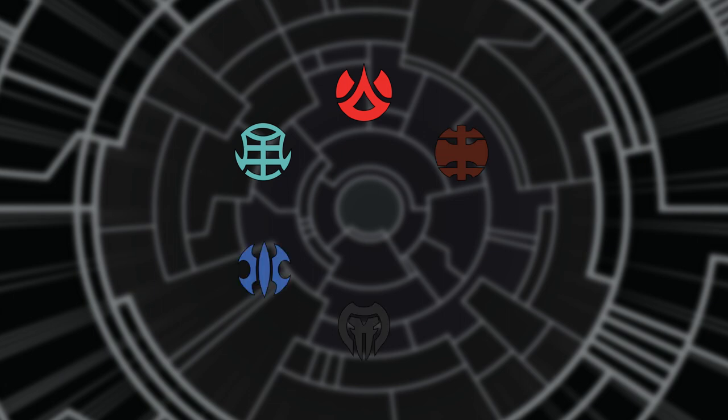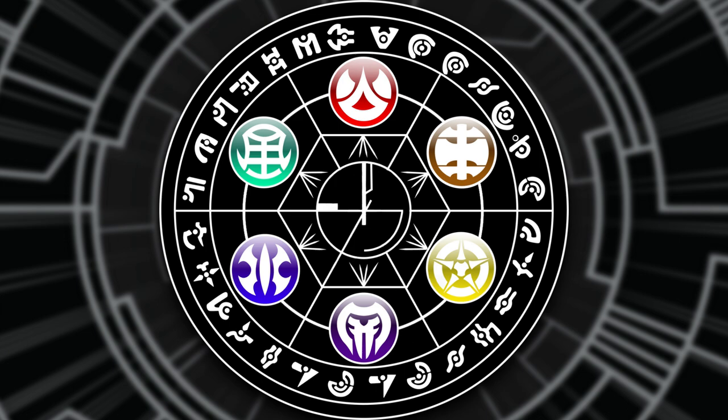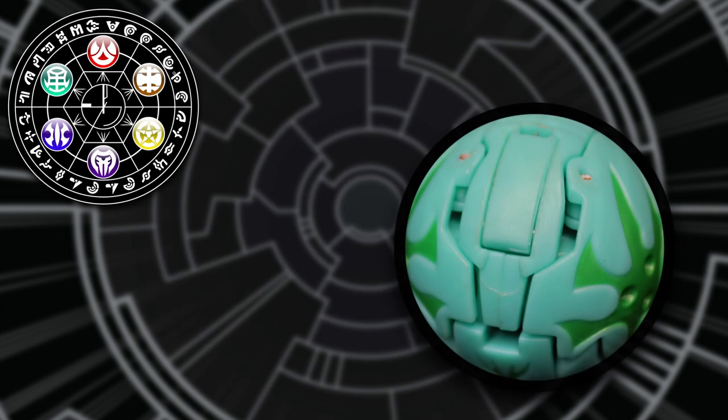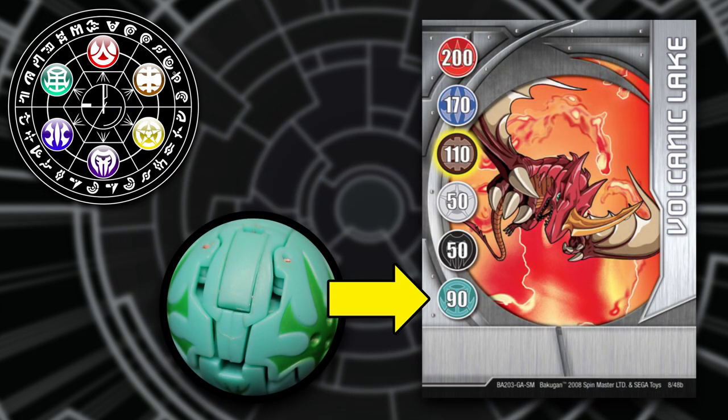Bakugan come in one of six attributes: Pyrus, Ventus, Subterra, Darkus, Aquos, or Haos. You can find out which attribute your Bakugan is by matching the symbol on it with the color seen on this wheel. So for instance, this Bakugan here is green with this symbol, making it a Ventus Bakugan.